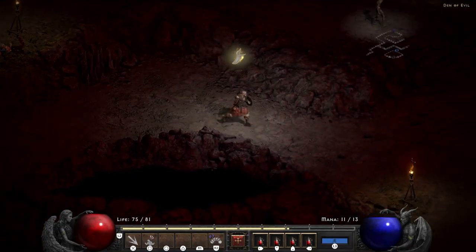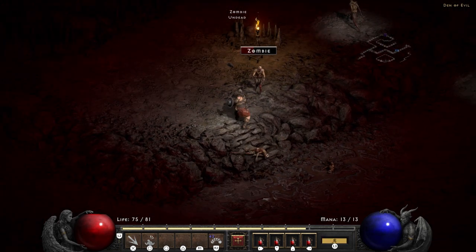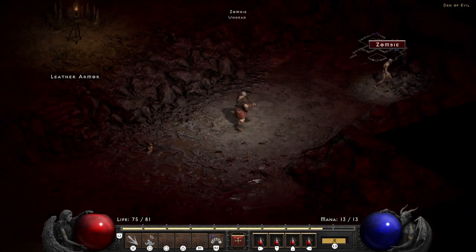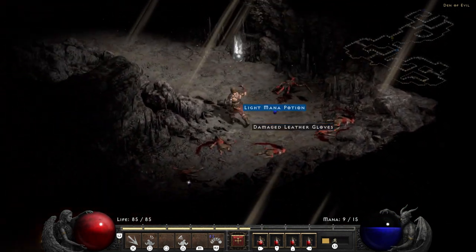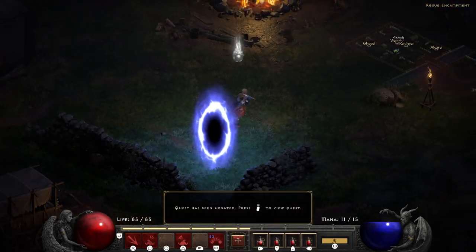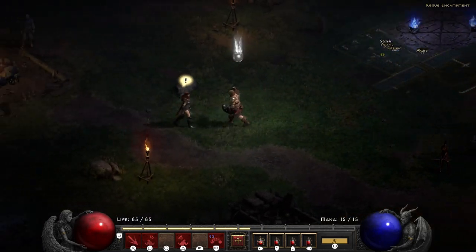Once we're in the Den of Evil the objective is to clear it of all monsters. You'll know you're nearing the end when your map is mostly explored, and a crisp counter pops up showing how many enemies are left. Once you've cleared the last enemy there's a shining light coming through the den, and your character gives some dialogue — the barbarian just says 'The rogues are safe for the moment.' Head back to Akara for your reward: a free skill point. Then head over to Kashya and pick up quest number two.